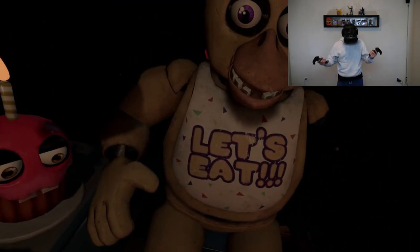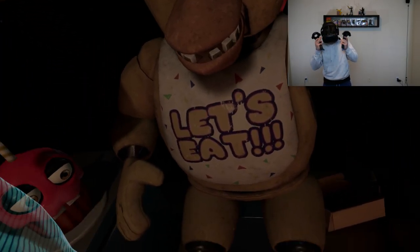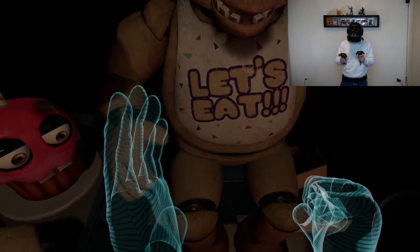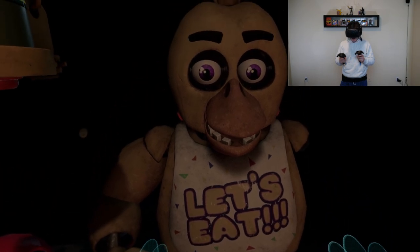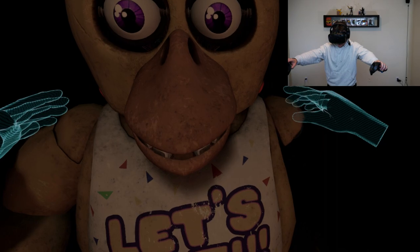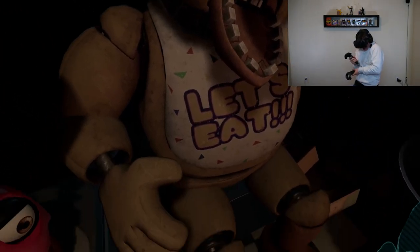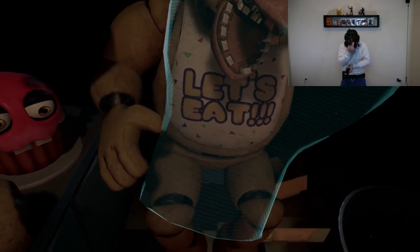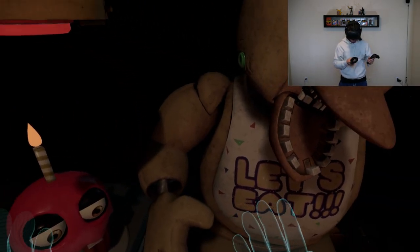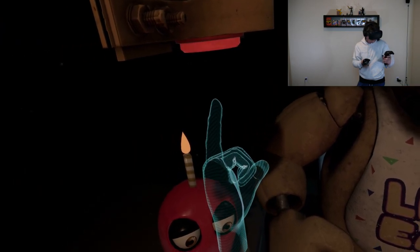Good job. Make sure Chica is not hiding any other treats inside her beak. To open her beak, carefully press the two buttons located on the sides of Chica's head. Why? Why, Scott Cawthon? This is not okay. It looks like Chica has picked up some unwanted friends. To clear the infestation, apply the Fazbear Entertainment restaurant-grade chemispray to Chica's exterior.